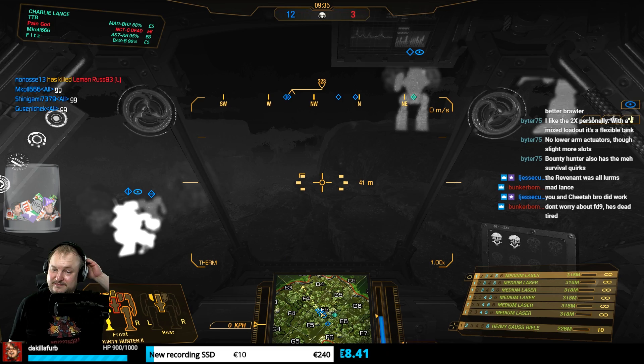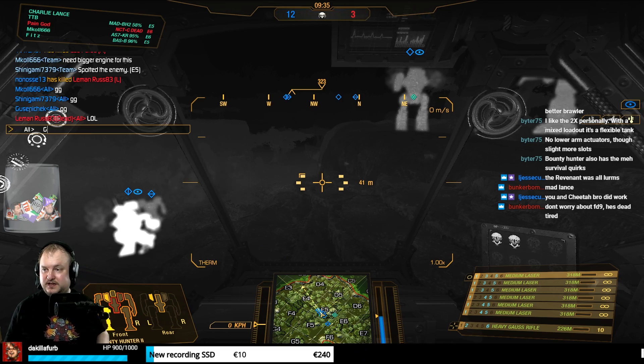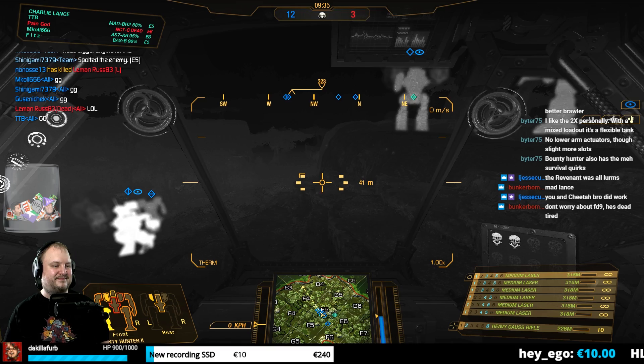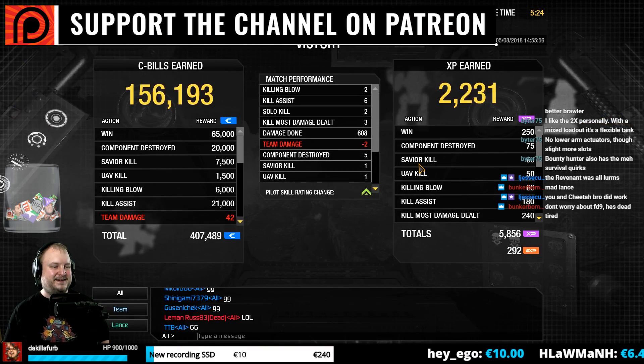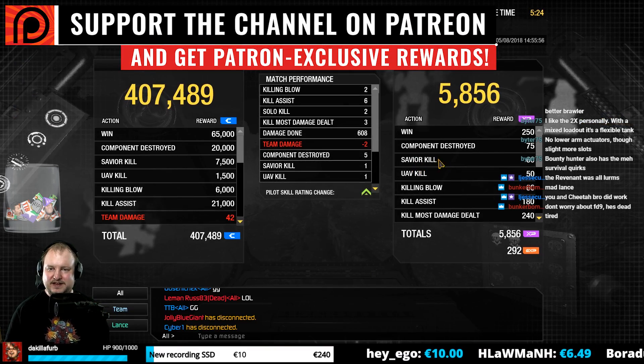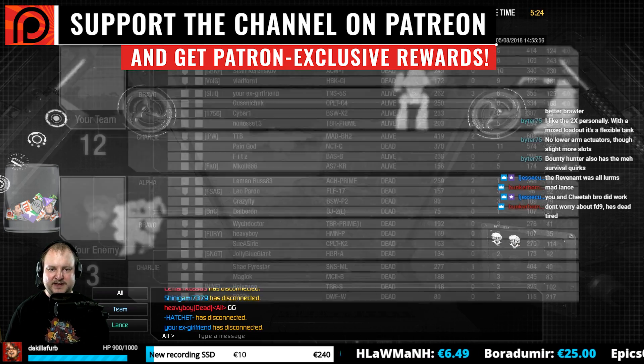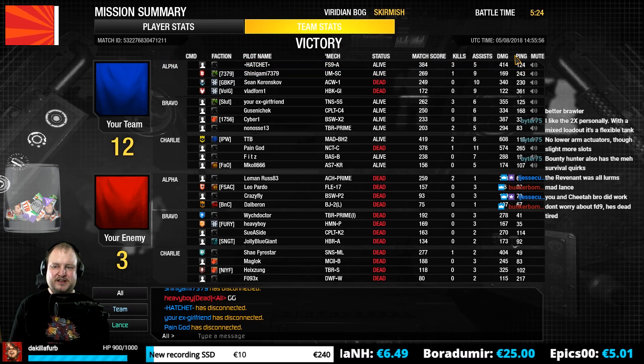I was going for legs but they hit him on CT — it's good. GG. Don't worry about FD9, he's dead tired. Two killing blows, six assists, two solo kills, 3K NUD, 600 damage. Not too bad. This build can do some good work.